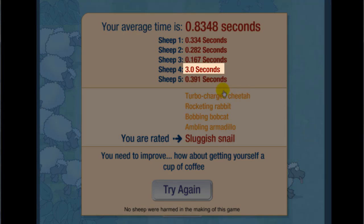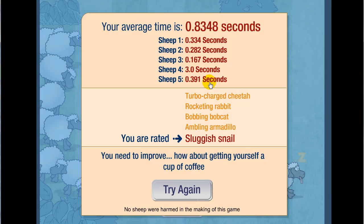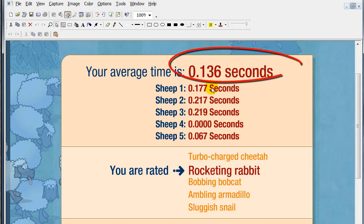So this is my average time now and my rating is 'sluggish nail' which is really bad. But if you get the penalty you can't get a good score. I assure you I've got better times — I think you should try this out and have fun. It would be great if you post your scores in the comment section. If you want to try beating me, you have to beat 0.136 seconds.